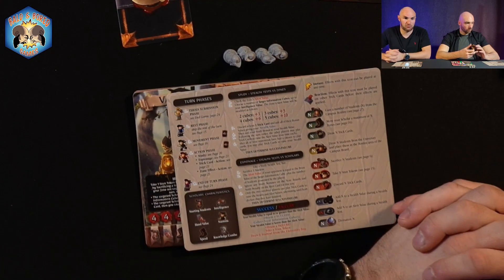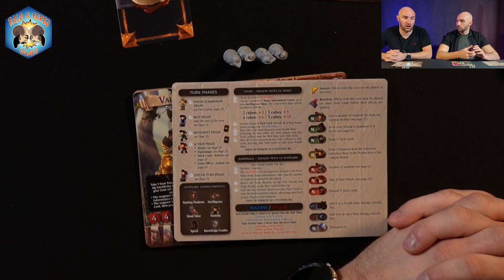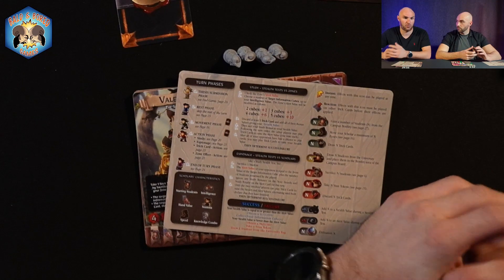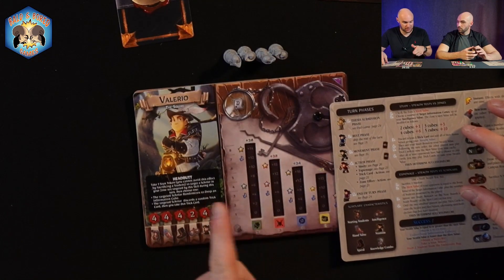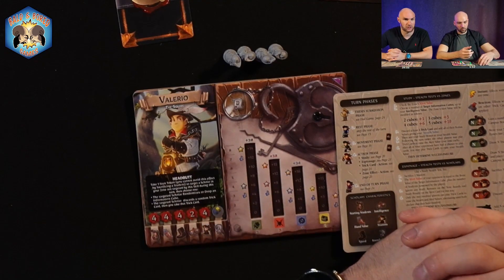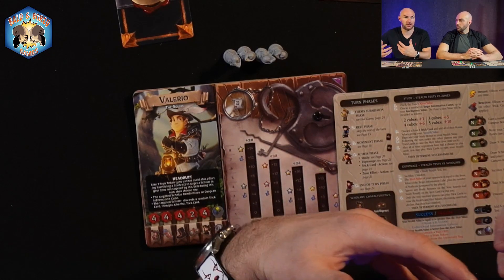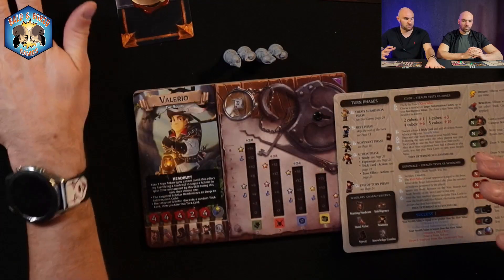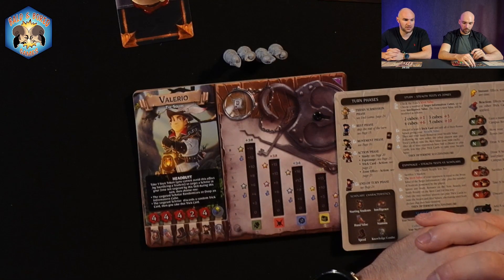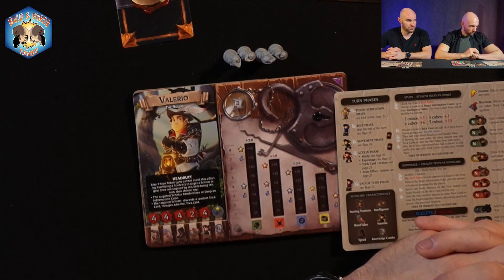To submit your thesis, you must have two stars, and if you've already looked at the card, you must meet its requirements — in this case 25 points and the red silver star. Once you've counted up 25 points across your information cubes, you can submit your thesis — that becomes your turn action. If you submit your thesis successfully, you are done in the game, your piece comes off the map, and you gain bonus points for submitting first. If you submit and it's incorrect, a bunch of other steps happen.